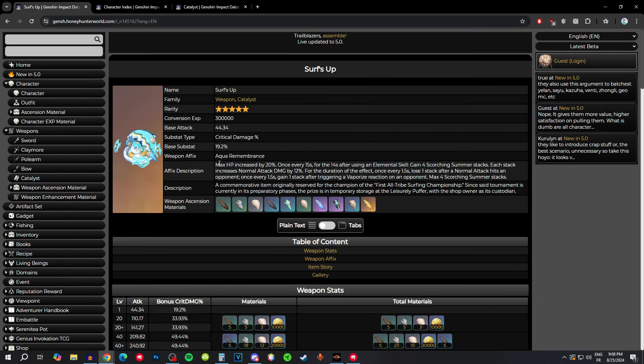Moving on to the passive. First of all it's going to increase your HP by 20% — just a flat 20% HP increase on any character who equips it. For the rest of the passive: once every 15 seconds, for 14 seconds after using your elemental skill, you get four stacks already. Each stack increases your normal attack damage by 12%, so at maximum that's 48% normal attack damage, which is super huge.